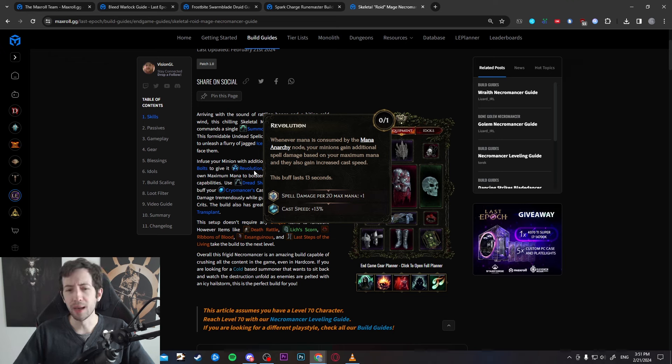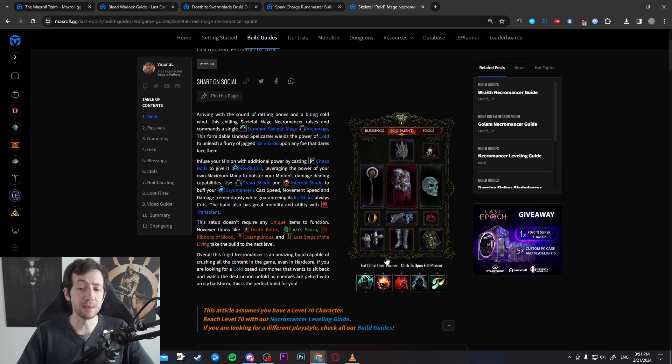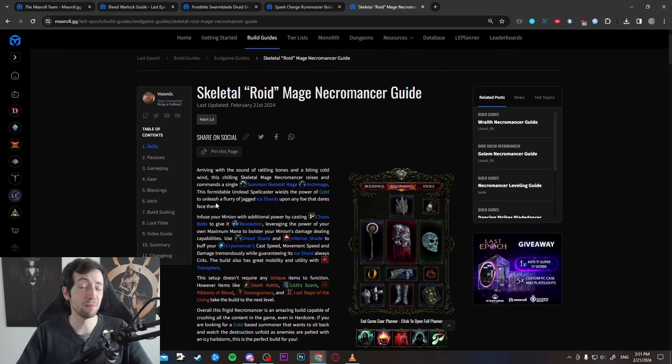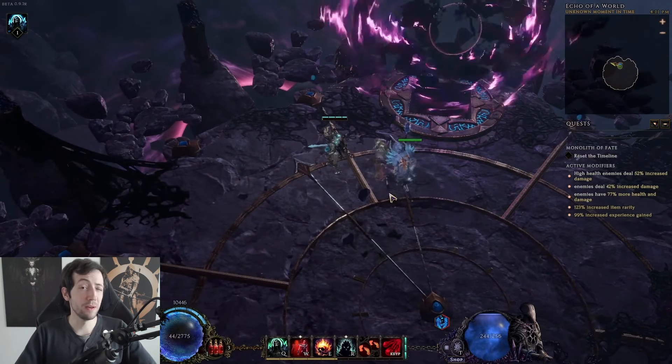There are ways to actively buff your minion and you have decent mobility — there's a Teleport in the setup so you're not just walking around. You have a really nice, chill playstyle where your pet does everything. The AI can be a bit wonky sometimes but you can play around that, and with the high power of the build it's not really a problem. That wraps up this build overview video.